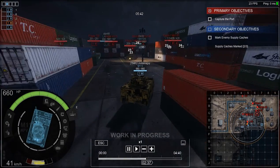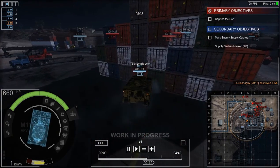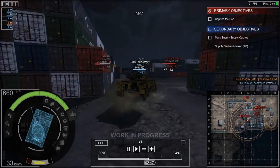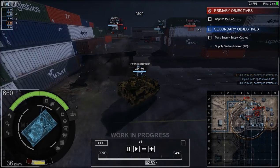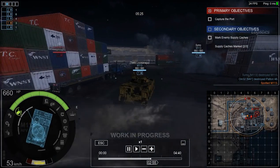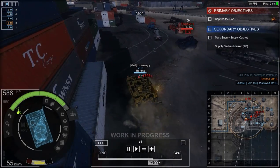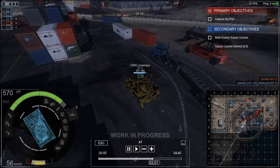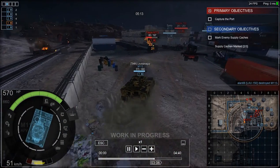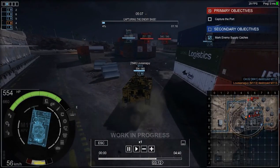Now we're going for this enemy T-64, just hounding right through the side of his armor. This thing has pretty good pen — I wouldn't shoot that thing at the front. I really only want to shoot him at the rear or the sides. The sides are much easier. Enemy M113 right there — he's only doing six damage to me. I'm out of ammo so I've got to reload. I've got to hide behind these crates or something. Just ripped him apart. He's only doing six damage to me because he's using a 20mm high explosive.